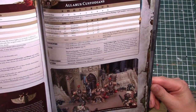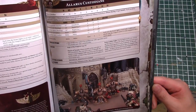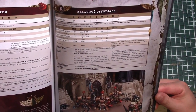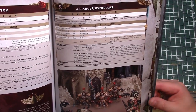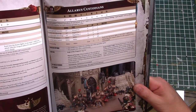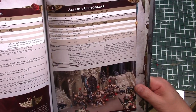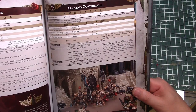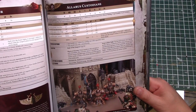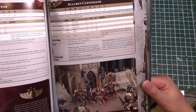Allarus Custodians are the Terminators - four attacks instead of three and four wounds instead of three. It makes no difference to saves since they already have two-plus, four-plus, but it allows Deep Strike. They have access to the Ballistus Grenade Launcher: 12-inch, assault d3, strength four, minus-three AP, one damage. They have Slayers of Tyrants: when models pile in and consolidate they can move up to three inches towards the nearest enemy character even if it's not the nearest enemy model, as long as they finish within one inch of an enemy unit. They are character hunters.